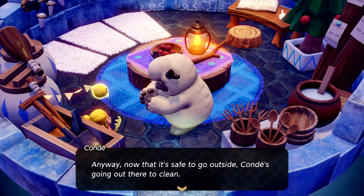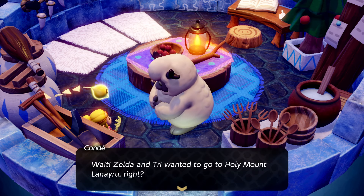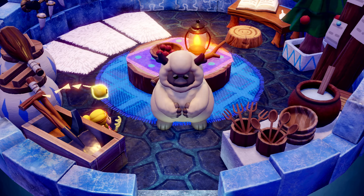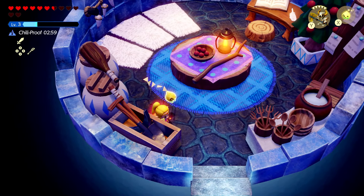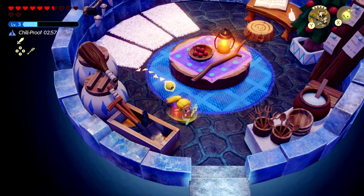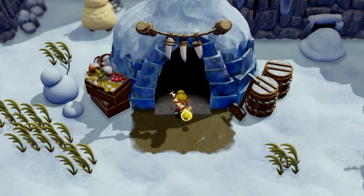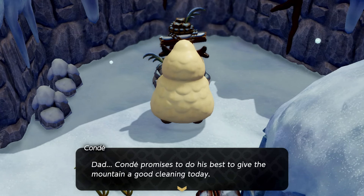'What is this?' 'Those are my cleaning tools — Conda uses them to clean this mountain. Dad used to clean with Conda too; some of those are his tools.' The storm eases: 'It's not snowing so hard now — the time has flown by much faster than when Conda was alone. Now that it's safe to go outside, Conda's going out there to clean.' Zelda and Tri wanted to go to Holy Mountain Lanayru — head to the top of the mountain, that's where big brother launched his balloon.